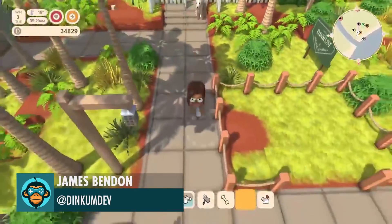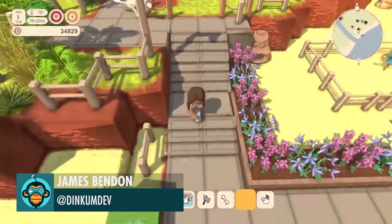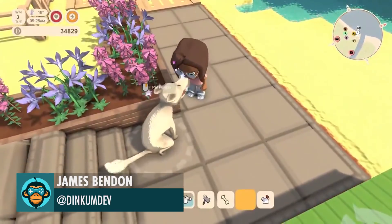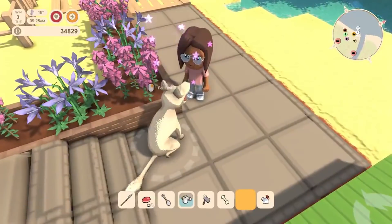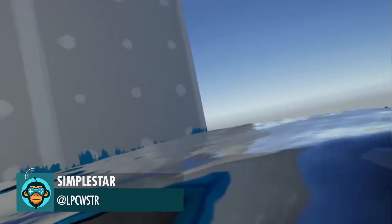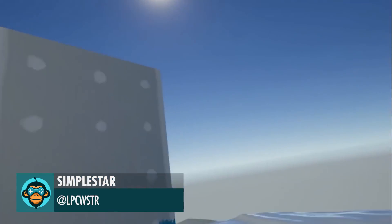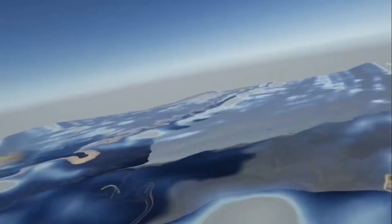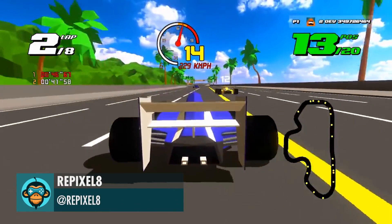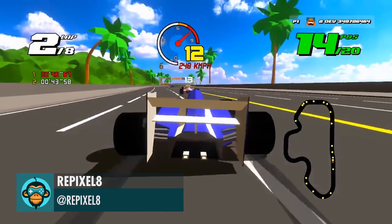After months of effort you can now pet your dog in Dinkum by James — wishlist link is below. Single Pass Stereo Rendering in VR by Simple Star. Quick Teaser of Formula Retro Racer by Repixelate.